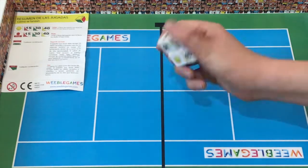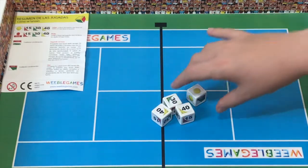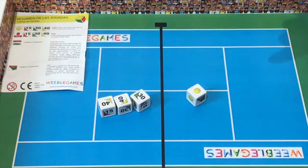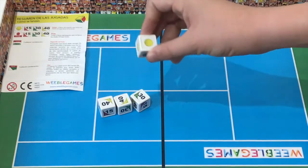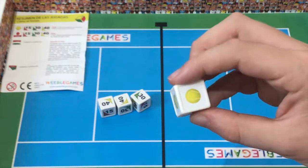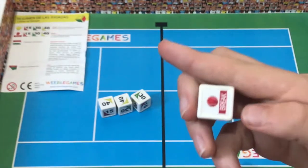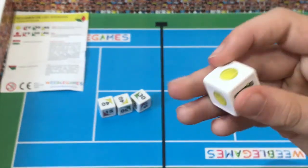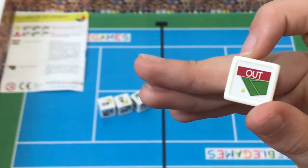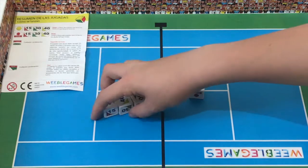So there are four dice. Since it's a two-player game, there are no t-shirts. The important one is the ball. We have three dice you use to score points, and then we have the break. We also have the second service and out.